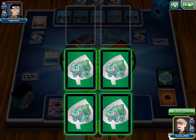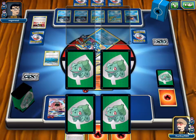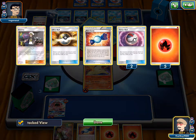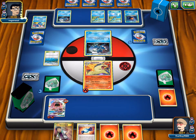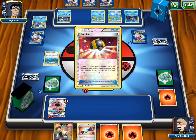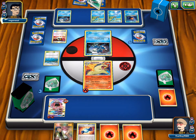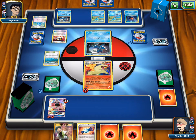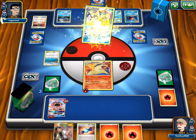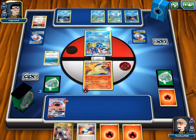We can keep stacking Lele on the bench if we keep drawing five energies. Once this Typhlosion goes down — it depends if they get Moonlight Slash for 80, which does 160 with weakness. If he has the energy he returned to hand, then yes, Typhlosion goes down. He plays his hand, does nothing, but he can one-shot Lele and we cannot take this knockout.